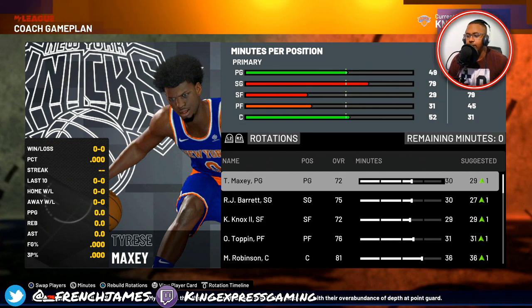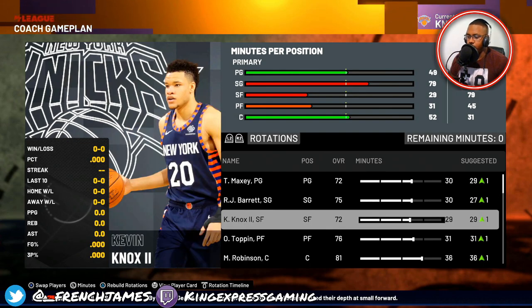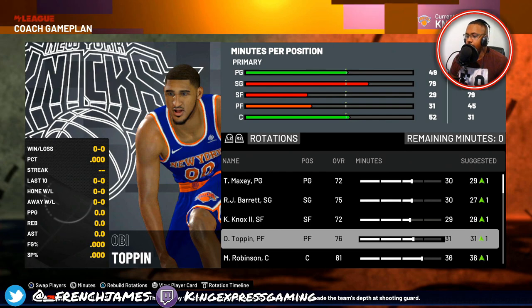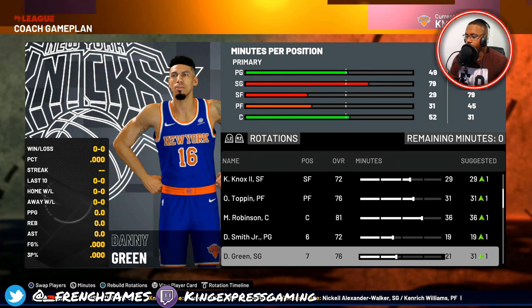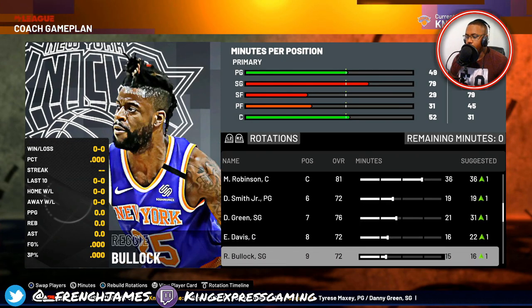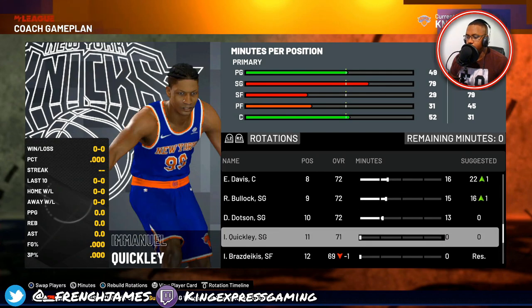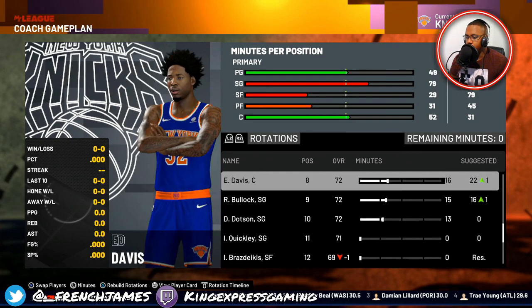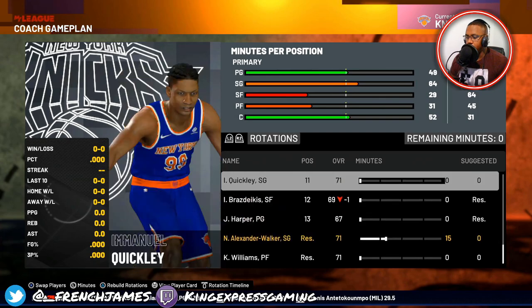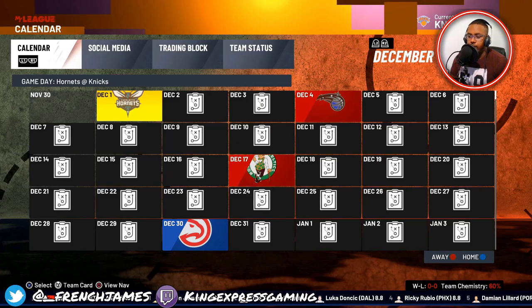The starting point guard is going to be Tyrese Maxi, shooting guard RJ Barrett, small forward Knox, power forward Toppin, and center Mitchell Robinson. Coming off the bench: Dennis Smith Jr., Danny Green, Ed Davis, Reggie Bullock, and Damon Dotson. Let's go ahead and play our first matchup.